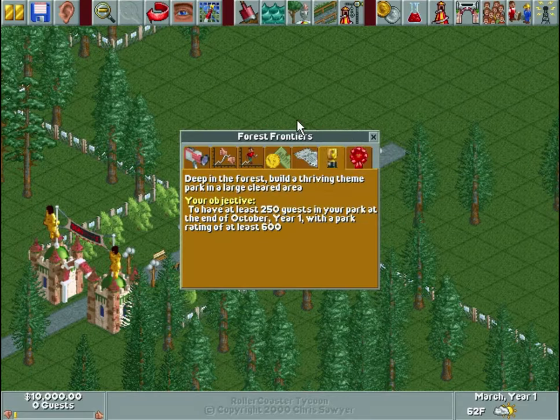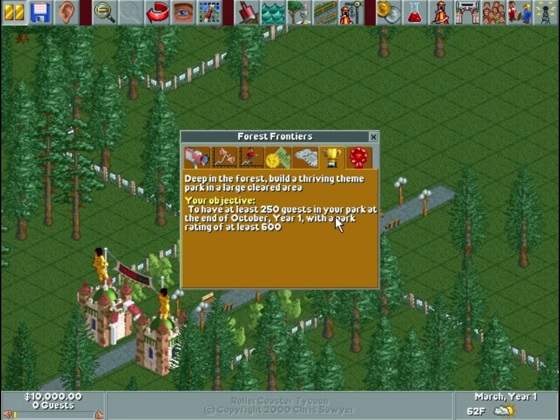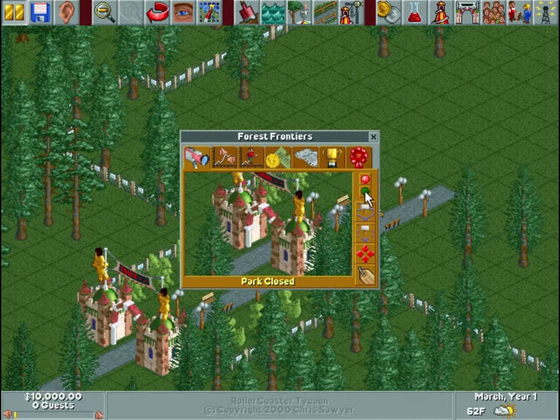This first map is Forest Frontiers, and each map has an objective. This map's objective is to have at least 250 guests in your park at the end of October, year one, with a park rating of at least 600. We start in March, so that doesn't give us a whole lot of time. I'll pause the game to explain some of this stuff. The park rating is some combination of your guests' satisfaction and how much revenue your park is making, I think — I'm not even sure. But let's find out.